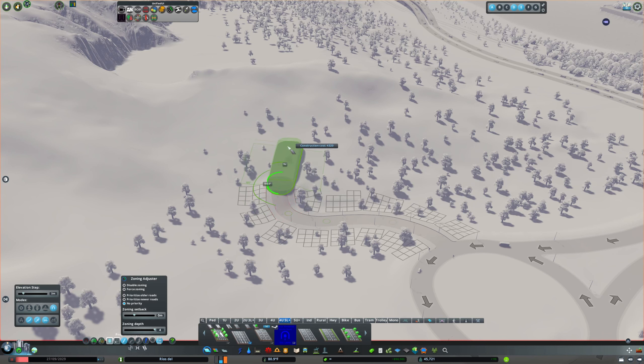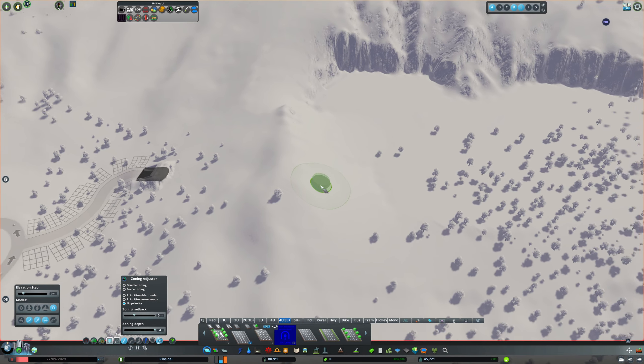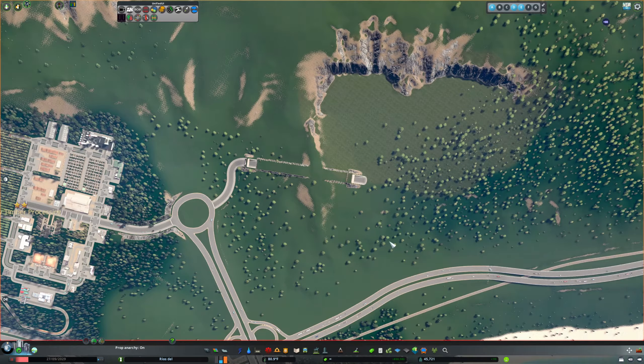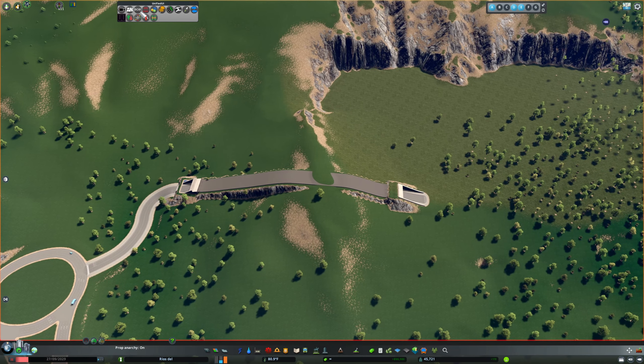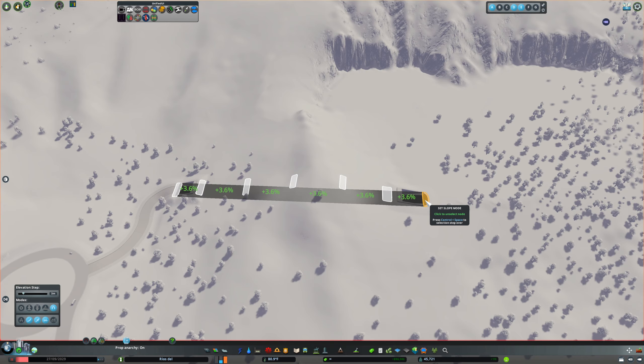We still have our ridge there. Now I can put in our six-lane industrial type road. Let's aim it to where we want to go through here. I'm using the actual rendered tunnel roads, so there will actually be a tunnel under there — not the black void. Put both ends in first and just hook them up.